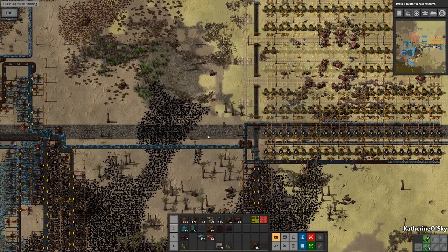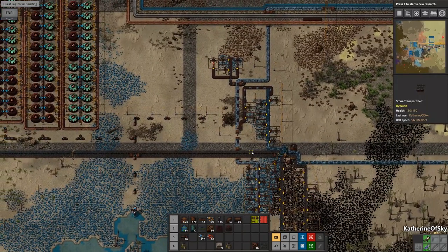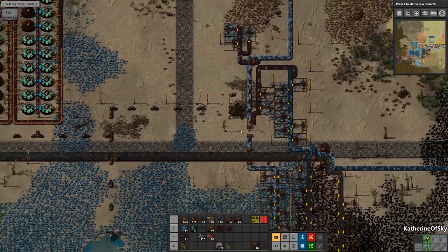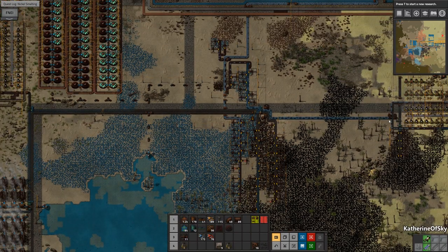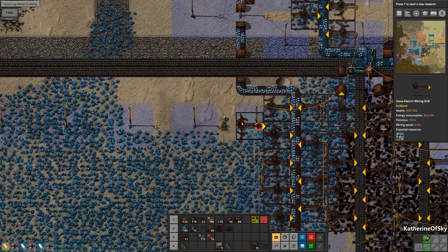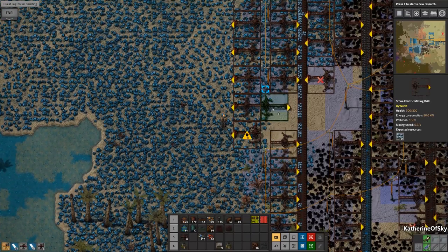Looks like we're having some gaps here with iron — that's not ideal. We may just need more production of that. Let's walk by here and pick up the miners that are not functioning any longer, and go ahead and supplement this belt. I think we're not getting enough — this one is also not quite full. Let's add some to both belts. We definitely need more. Let's handcraft some more miners and add production here.